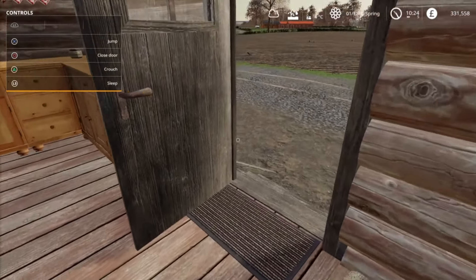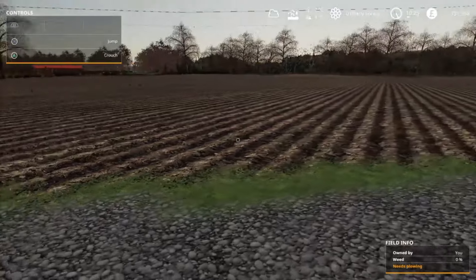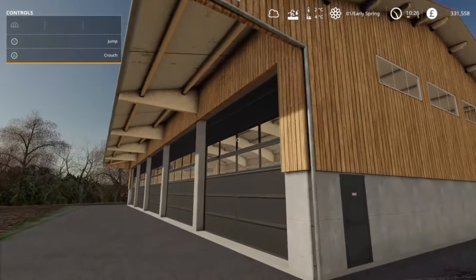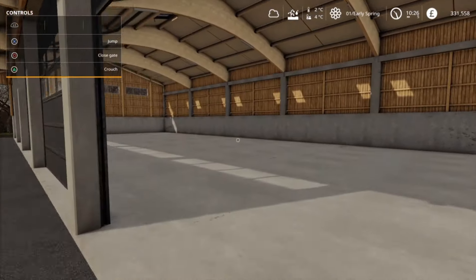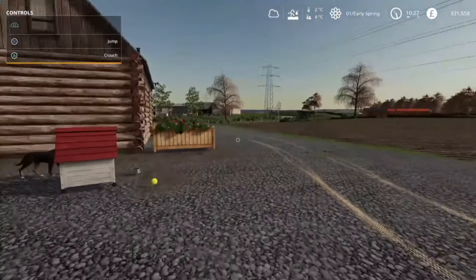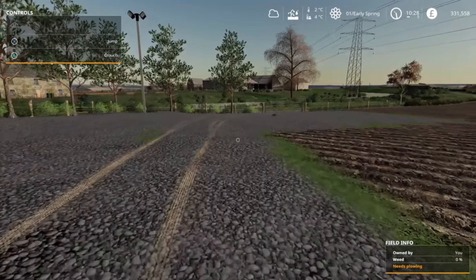Contractors have left now, so it's just me here. I think what I'm going to do is get a plow, because this field needs plowing and we'll get the first crop put in. This storage is a really nice touch - big enough to store a lot of things. I'm down to £330,000 but we'll make it work, because I've got a few contracts I'll be able to do. I'm going to leave the car here and get the bus down to the shop, because I can't bring a tractor back and my car.